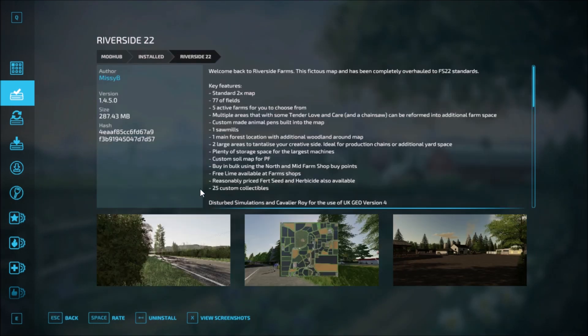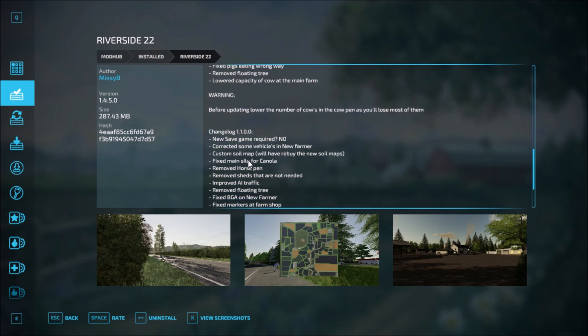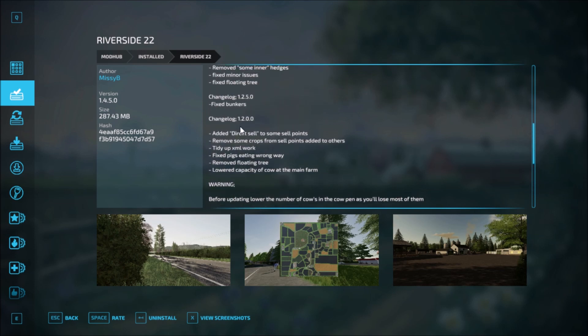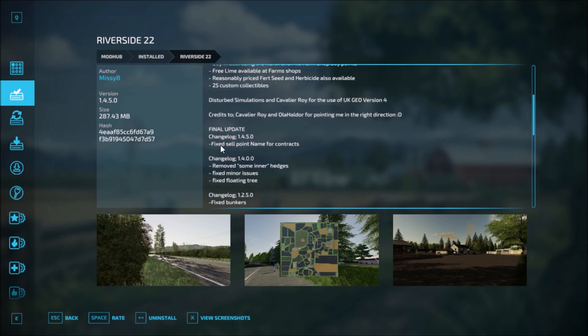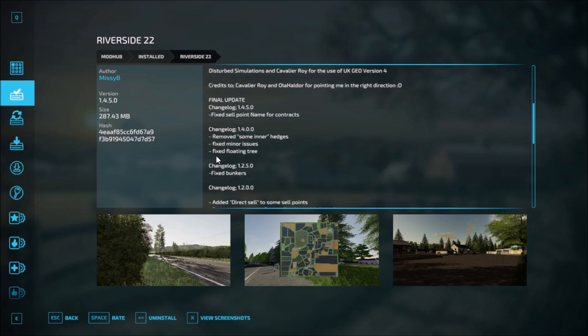And the last one: Riverside. Riverside has had these updates — version 1.1.00, then version 1.2.00 added these updates. Version 1.2.00 also adjusted the bunker. Version 1.4.00 added these. And then the final update to this map — there likely won't be any more. The changelog for the final version: fixed selling point name for contracts. That's the only change log there.